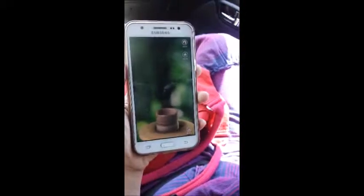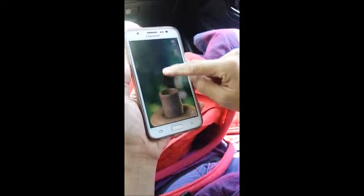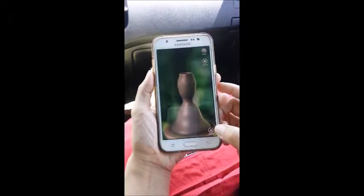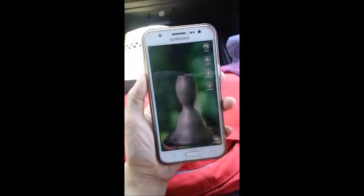First, you create. And this is the pot. You can create — pull it, make it wider. I want it slimmer, make it look like a girl. Then you can press. Firing. Now we're done firing.